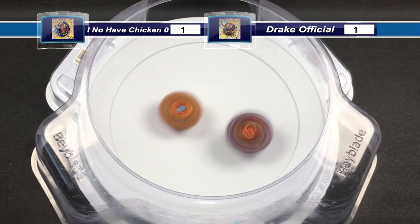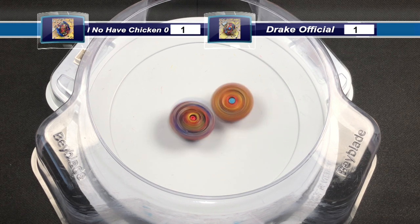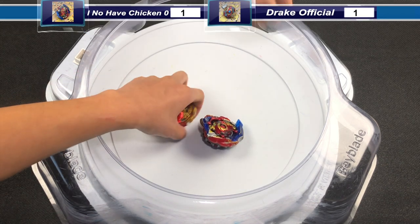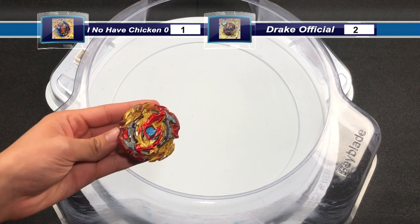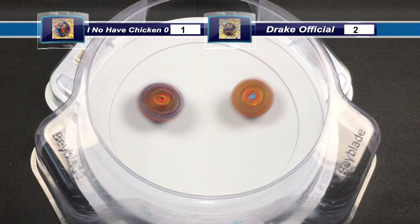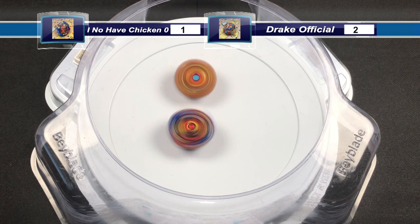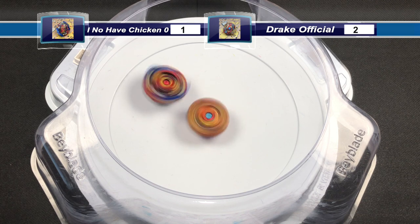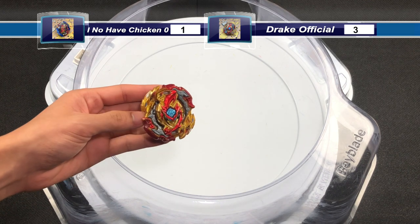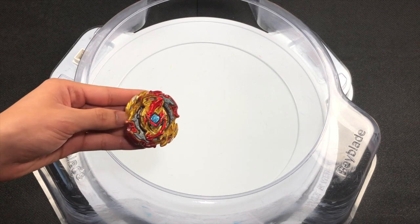Next launch: both Beyblades land in the stadium. Union Diabolos dealing some attacks but running out of stamina again. Lord Spriggan is draining spin and gets another win with a survivor finish — another point. Next launch: good hits from Union Diabolos, but Union Diabolos is once again out of stamina. Drake Official's Lord Spriggan gets it with another survivor finish — that's 3 points. Drake Official and Lord Spriggan will be moving on to the semi-final.